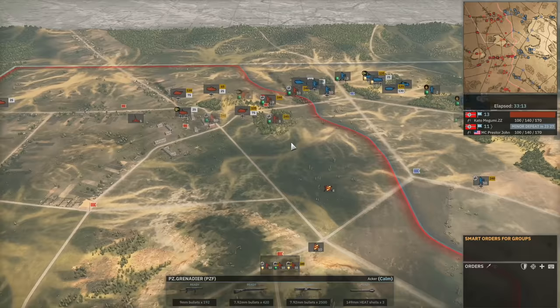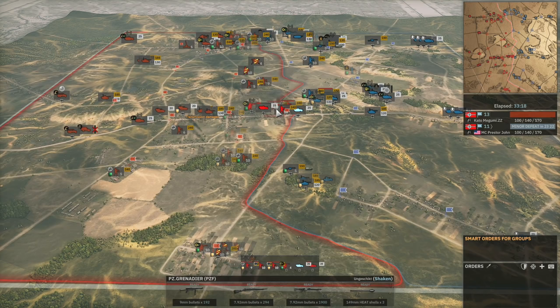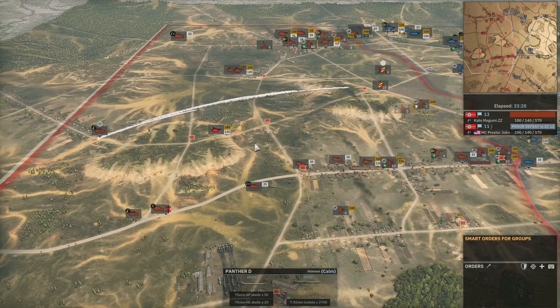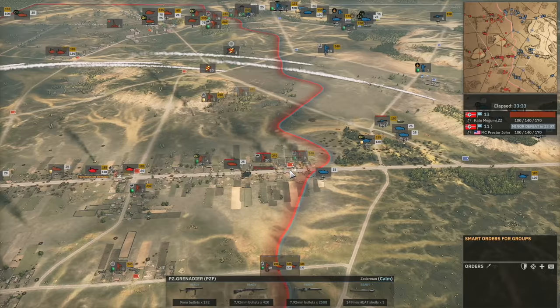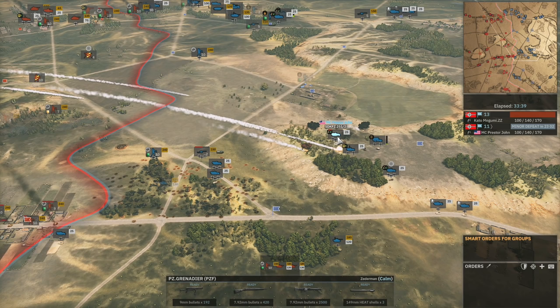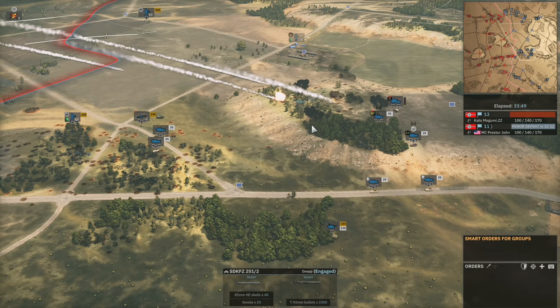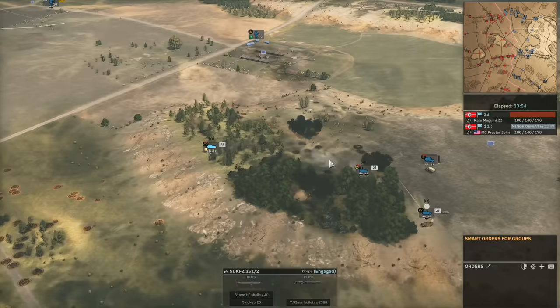ZZ is sitting on this slowly, not really doing too much — moving up his armor here and there. He's got a couple of Panthers coming up to the center open area, a Panther D moving up to the center hill. A couple of Panthers moving through the town. Now it looks like rockets are being used to try and counter-battery the mortars, or maybe ZZ is using them to kill the AA.